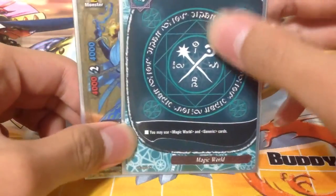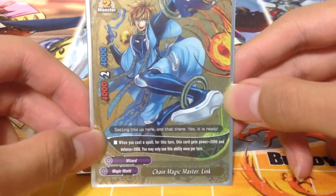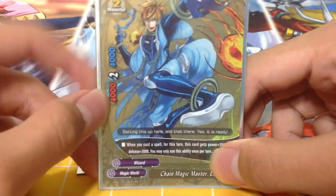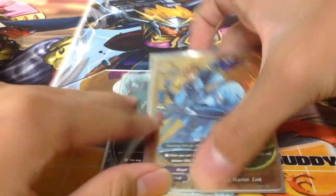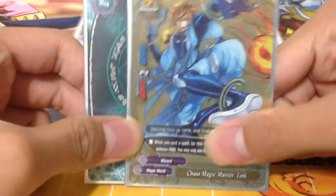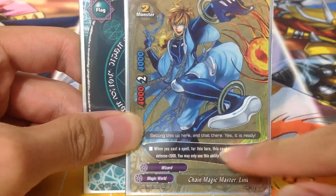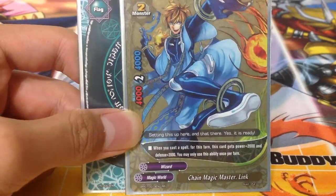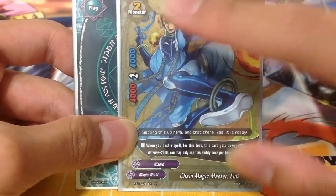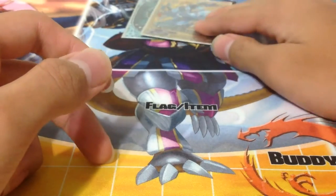So of course, Magic World Wizards deck. Our buddy monster is Chain Magic Master Link, a card from the Golden Buddy Pack. When you cast a spell for this turn, this card gets 2k power and 2k defense — it only activates once per turn. He has 4k power, 2 criticals, and 4k defense, so it has 2k lesser stats than the average Magic World size 2 monsters. However, when it gains, it gains a total of 4k stats, making up for the 2k loss and granting another 2k. So it starts out below average and becomes above average. That's our buddy monster because it's shiny.